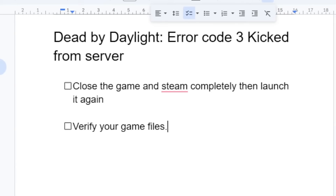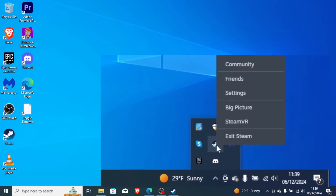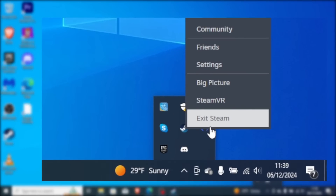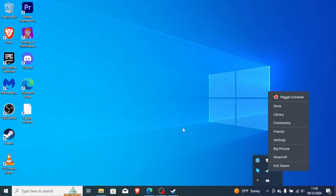To close Steam completely, just come here on the hidden icons. Look for the Steam icon and make sure to exit Steam from here. This will close Steam completely. After closing the game, just exit Steam and try to launch it.